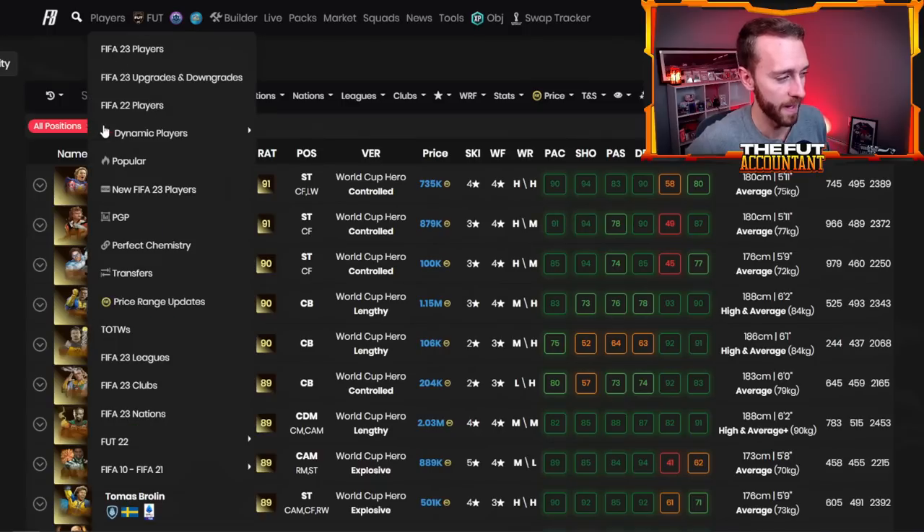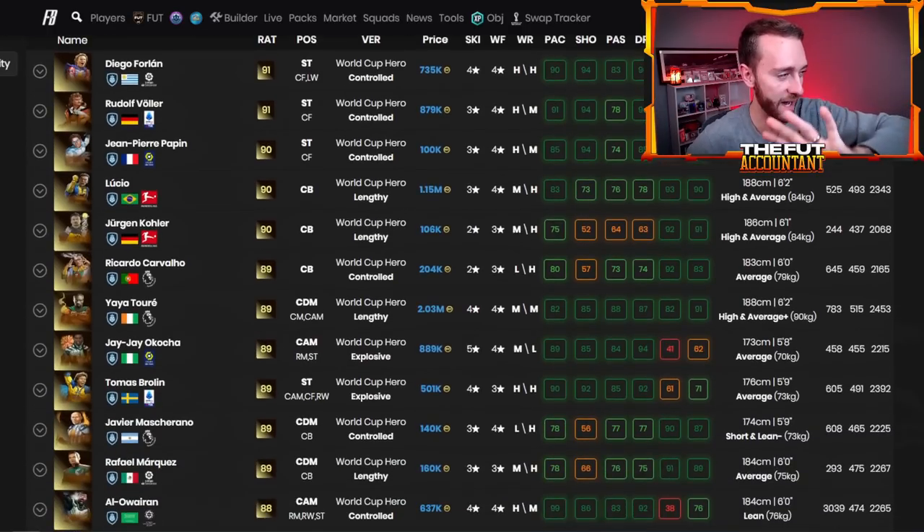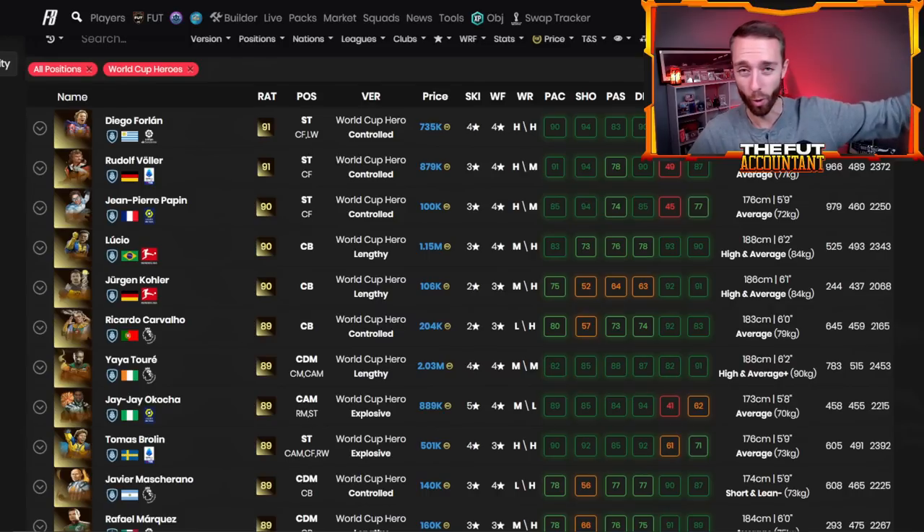The question is who's available in this pack. All of the World Cup Heroes that have been released on the game except for five — Forlan, Baller, Papin, Lucio, and Coler — will not be in this pack because they are 90 rated or above.